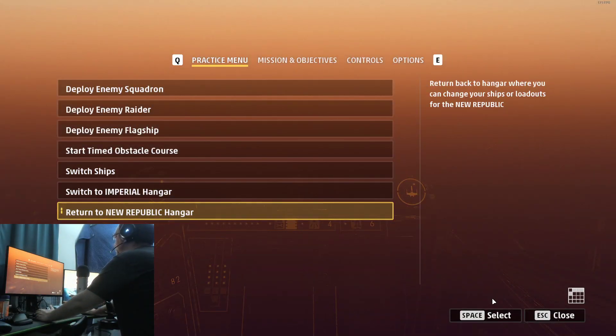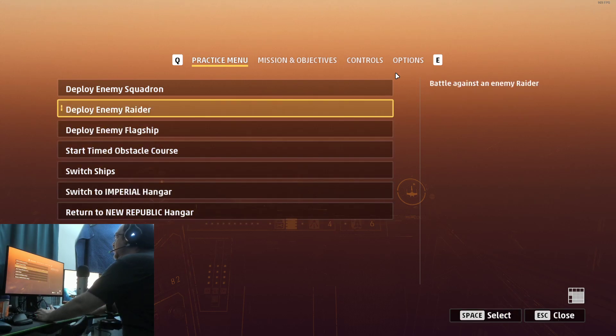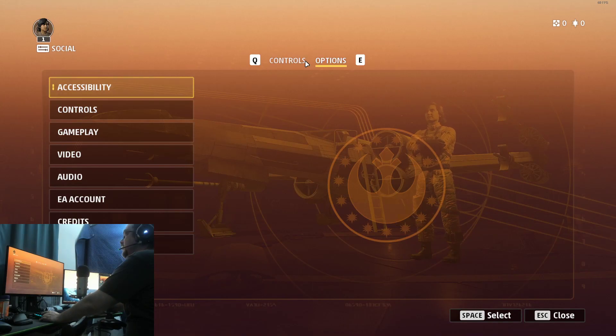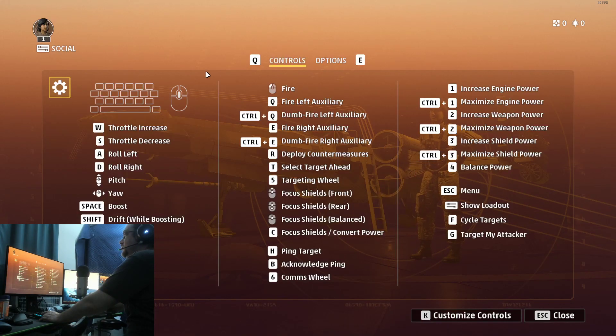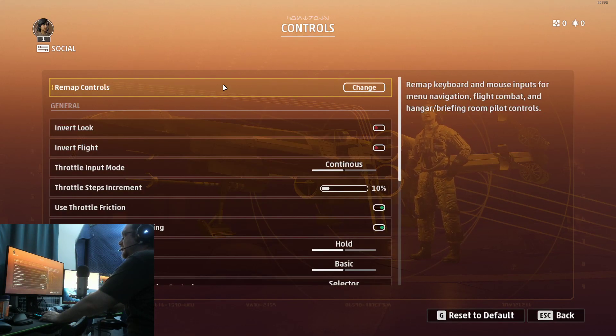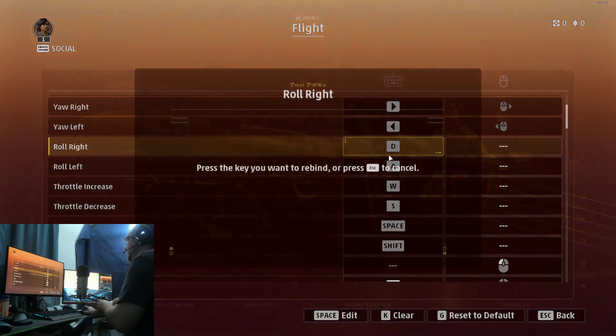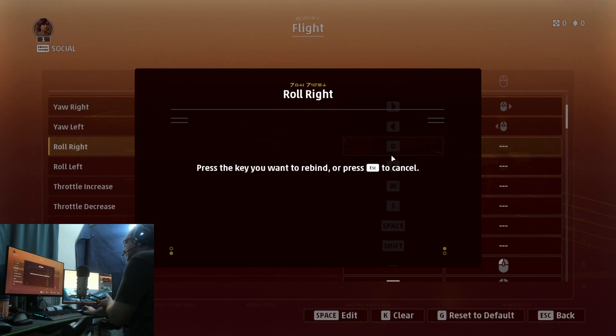Let's go back to the main menu and go to Controllers. Here we have the controls menu — and no HOTAS listed. I can't get anything, I get nothing on this.